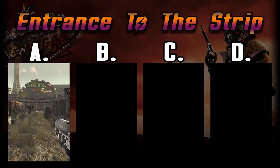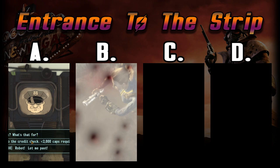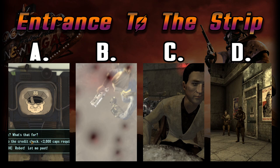A: Have around 2,000 caps on your body, walk up to the Strip gate and talk to the Securitrons, gaining entrance. B: Shoot your way into the Strip, causing mass panic and having everybody on the Strip hate you. C: Own a passport into the Strip by helping out the King, or by buying a passport from Mick and Ralph. Or D: Join the NCR, fight for your country, and become official enough in the ranks to enter the Strip — either by having the NCR like you, or by having Boone as a companion.